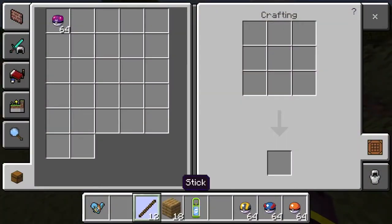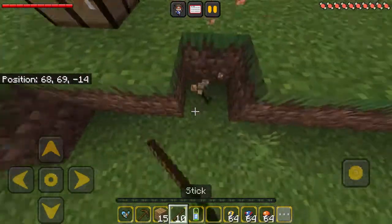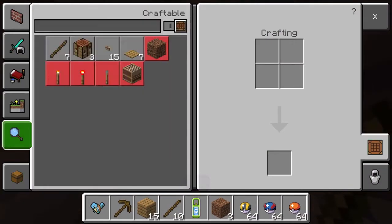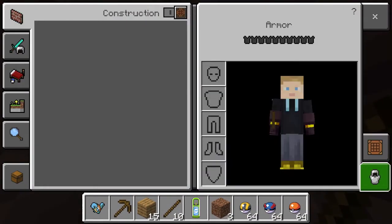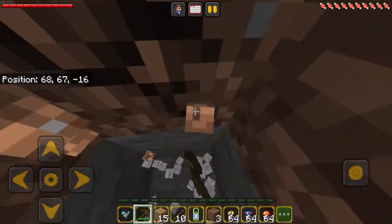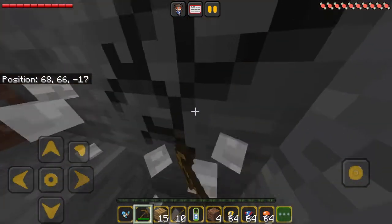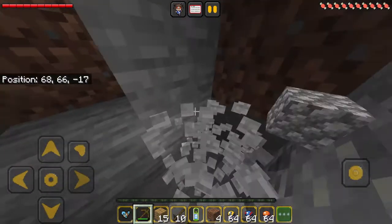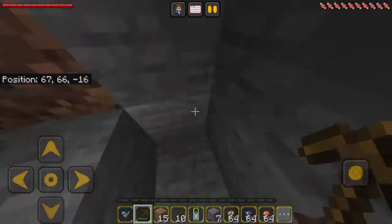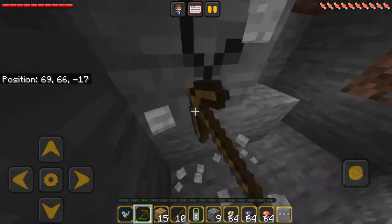I don't know why, but I just got used to not using the green book. I started doing it because I did a challenge where I had to learn all the crafting recipes and just do it manually. Ever since then, I've just crafted like that.